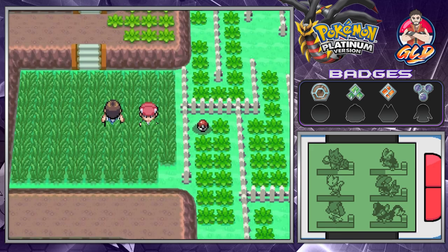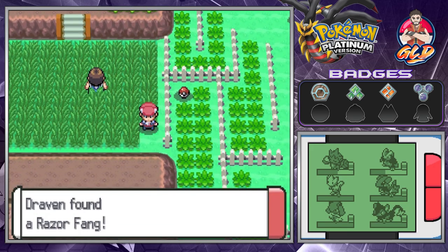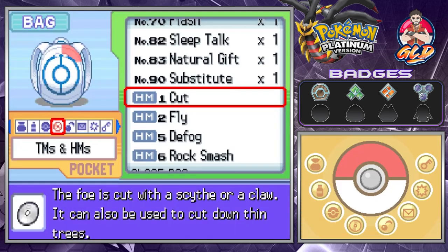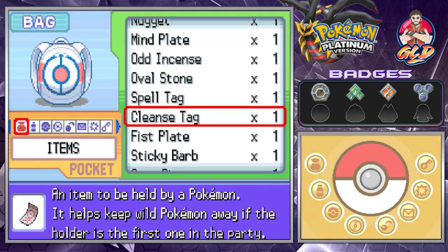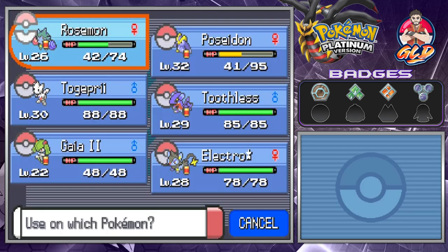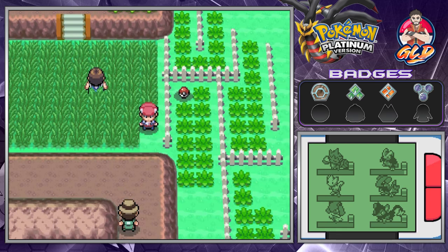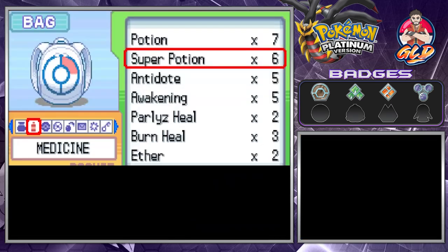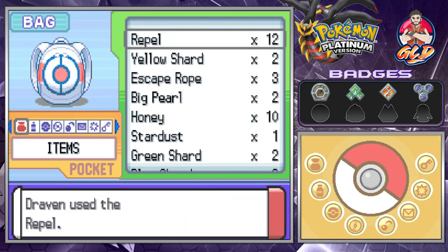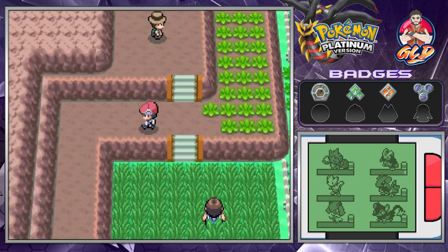I'm training my pokemon up because we've got stuff to do. Here we're going to find ourselves a Razor Fang. For those who don't know, the Razor Fang is a held item — held by a pokemon, it may cause a foe to flinch when the holder inflicts damage. Also, if you give this to Gligar and level it up at nighttime, you can evolve Gligar into its next form right here in the Sinnoh region.